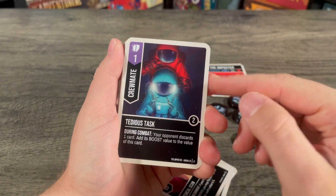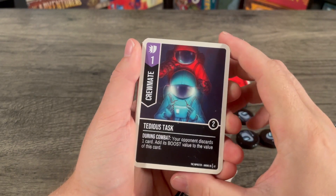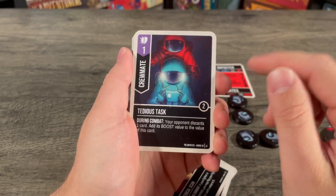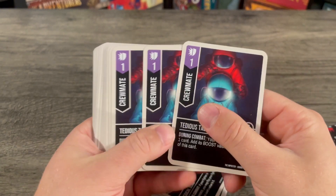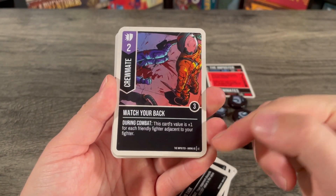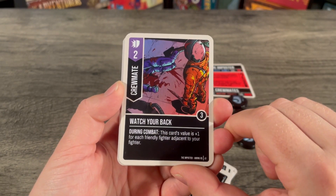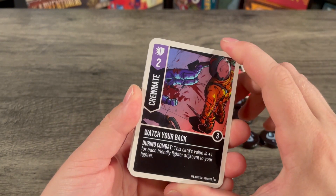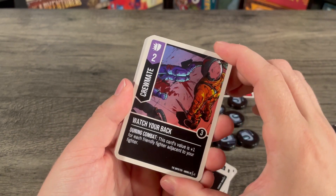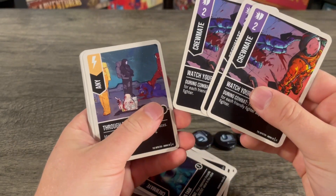Then there's Tedious Task — a versatile one for crewmates only. Two boosts, three copies. During combat, your opponent discards one card and adds its boost value to this card. They get to choose what they discard. Then Watch Your Back — a versatile two for crewmates only, three boost, three copies. During combat, this card's value is plus one for each friendly fighter adjacent to your fighter. So you kind of want to get a whole group together and gang up on the opponent you're attacking.